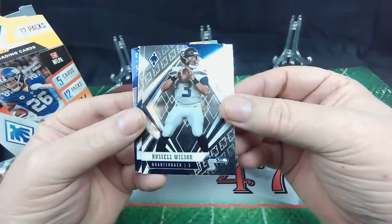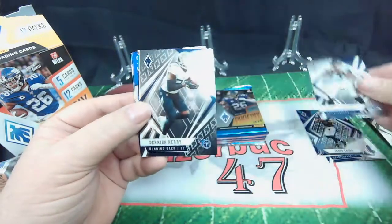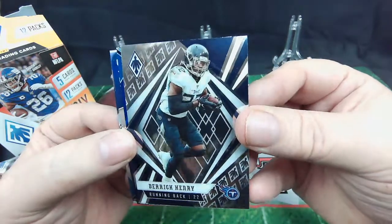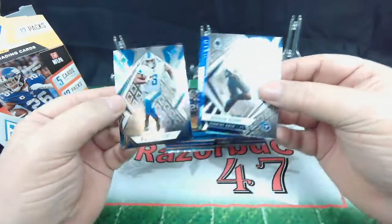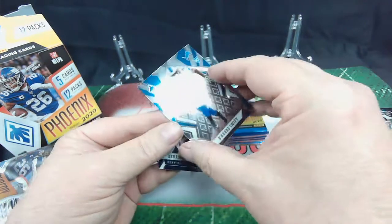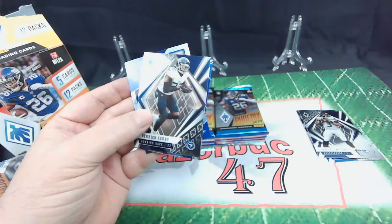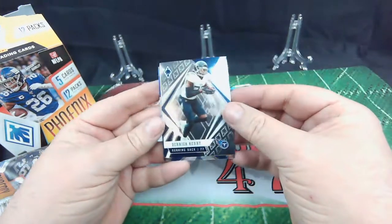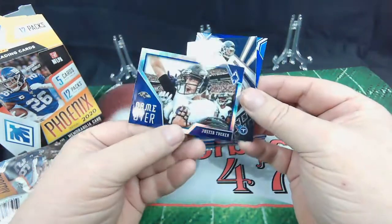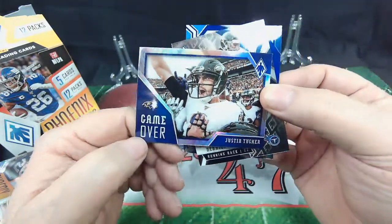Russell Wilson — hey, we know that guy. Derrick Henry, great year this year. DeAndre Swift rookie card, that is a nice one. We'll pass that back and get those sleeved up. And we have a Game Over card — Justin Tucker, Game Over. Nice card.